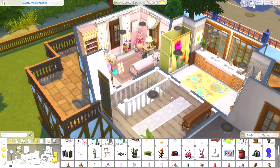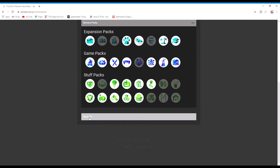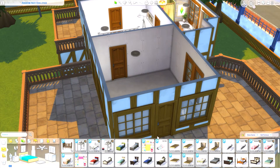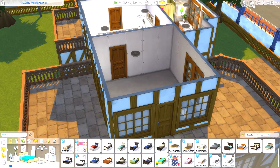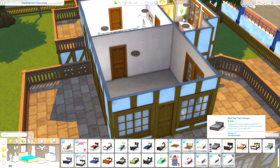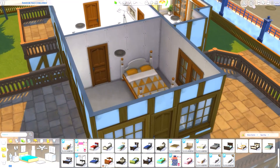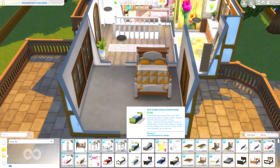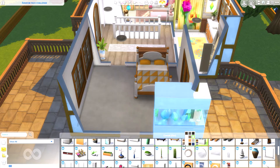For the last room — the main bedroom — I generated 'Spa Day,' which is actually a lovely pack. I don't think a bed comes with Spa Day, so I'll use a base game bed. Let me check — no, there's no bed in Spa Day. I'm going with a simple base game bed to start.